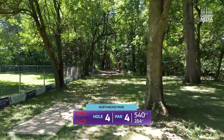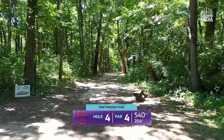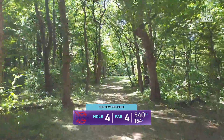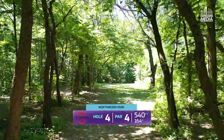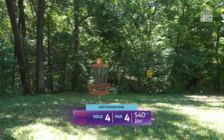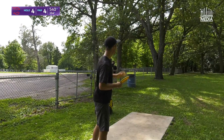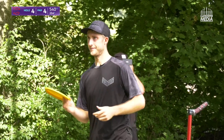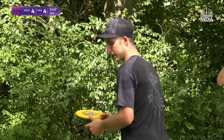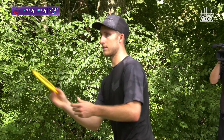Hole four is a 540-foot par four. I'm throwing a layup with a sidearm. I'm choosing the right gap — there's an up-the-middle gap and a right gap. I'm going to be throwing a right-to-left sidearm, just placing myself somewhere near the short tee. There's a short tee about 250 feet up the fairway — that's a good landing point for me. The first shot's really just placement, not distance. I'm going to go with a standstill here because it's just placement — I'm not going for distance right now.